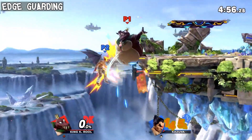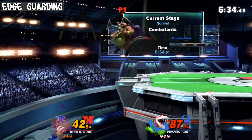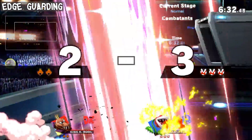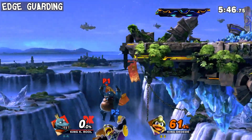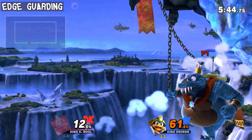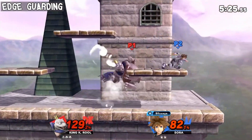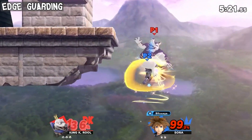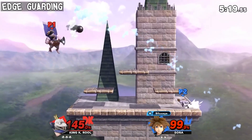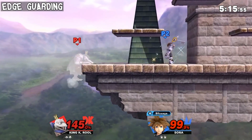All of these are strong options that can either pull off an edge guard, maintain advantage, or possibly snuff out reversal attempts. You can even chase the opponent to go for an immediate aerial attack if you're feeling adventurous. This tree can be executed while both facing towards and away from the stage, each with their own strengths and weaknesses. The center of such decision-making lies on determining how the opponent likes to get to the ledge.